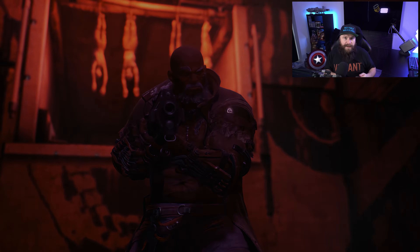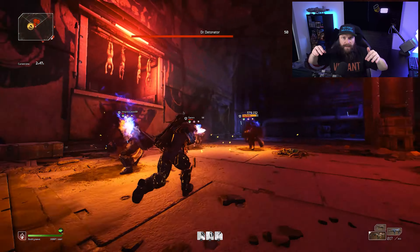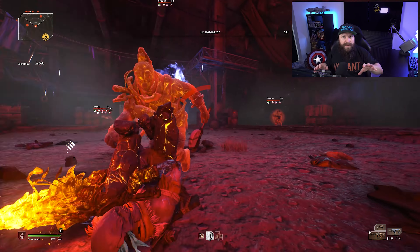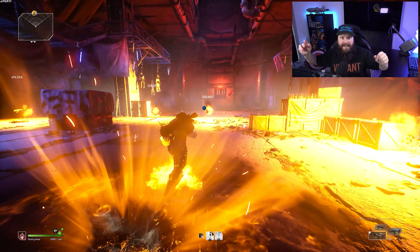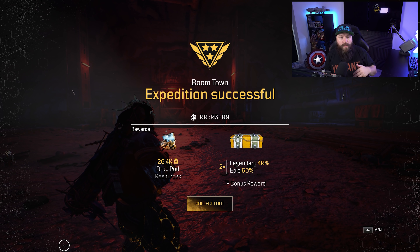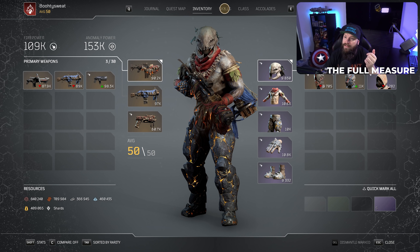The core mechanic involves cycling up damage by getting Volcanic Rounds on, maybe shooting once or twice to drop down a bunch of claymores, then switching to another gun - or just letting Volcanic Rounds empty and expire automatically. Then for 15 seconds you have this huge AP boost. While shooting Volcanic Rounds you're proccing your Overheat to get Phoenix Force onto it, then your Ash Blast to hit everything with the status, then your second Overheat which comes off cooldown quite quickly to deal all that damage.